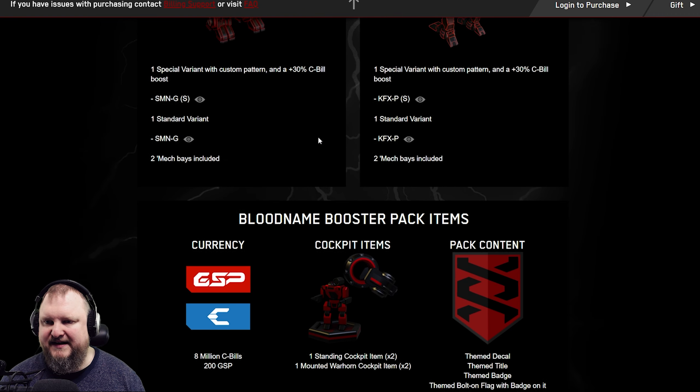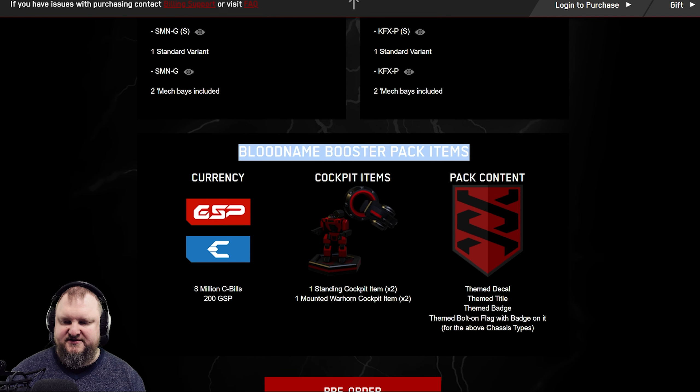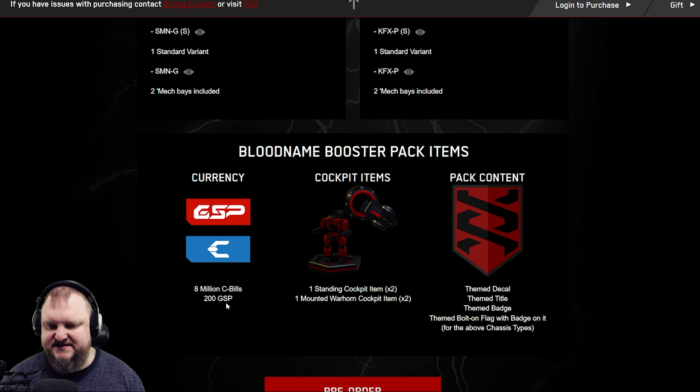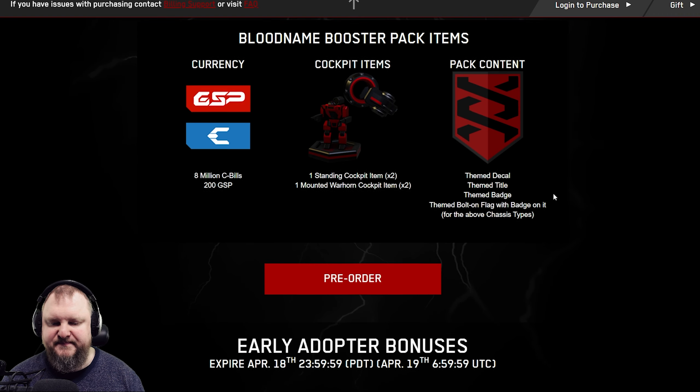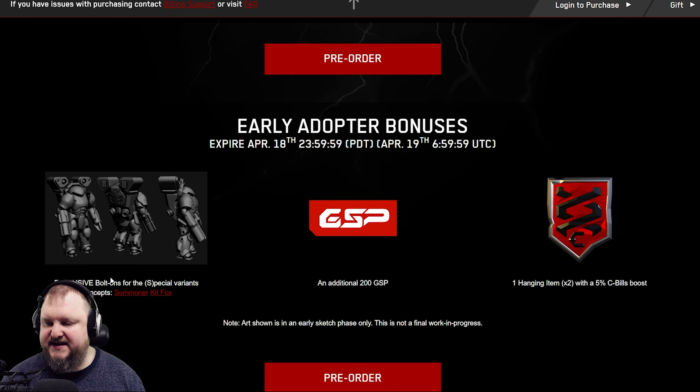Let's talk about the Booster Pack items first. As always, you're going to get 8 million C-Bills as well as 200 GSP. You get 2 Standing Cockpit items, 2 Warhorns, and your decals, titles, badges, and a flag with bolt-on on it. And if you get the pack before April 18th, you get Early Adopter Bonuses. Once again, we're going to have Elemental Bolt-ons for the Special Variants.